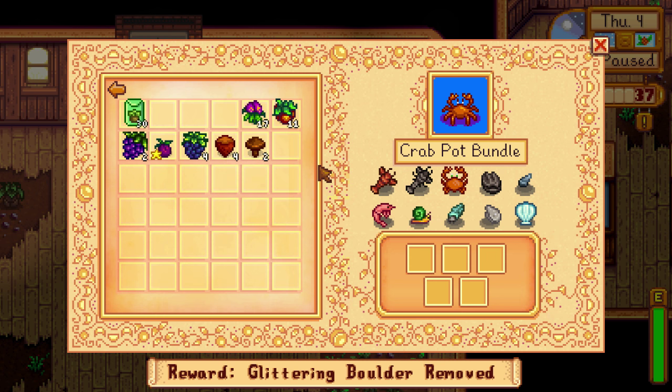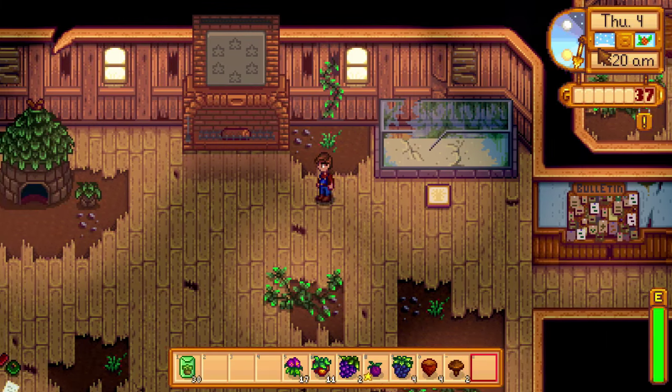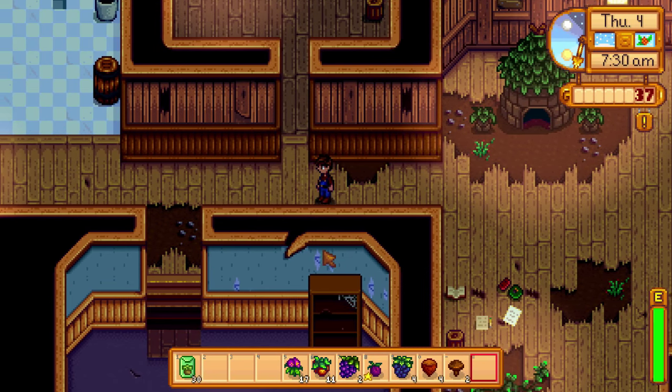Lastly is the crab pot bundle. Some items are limited to the ocean like lobsters and crabs, while others are more common in rivers like snails and periwinkles. You can actually find maybe four or five of these by foraging the beach, so don't sweat the crab pots too much. Put a pot in the ocean or river to get the rest. The reward is the copper pan, which lets you get ores from special water spots, though they don't appear commonly enough to make it very worthwhile.